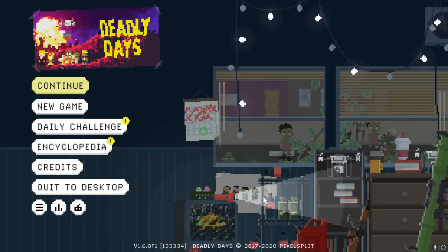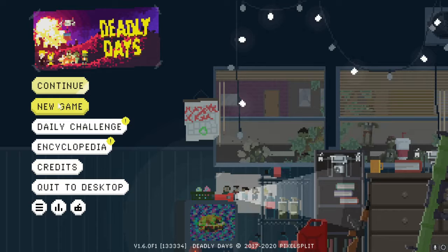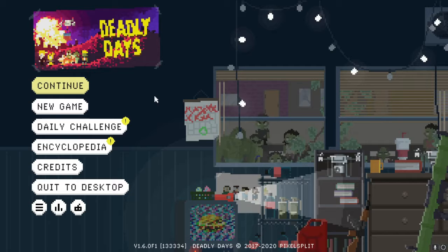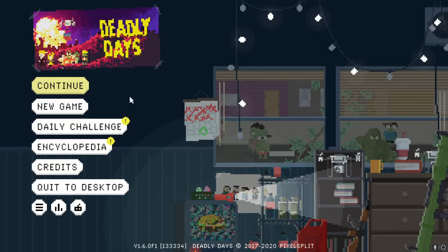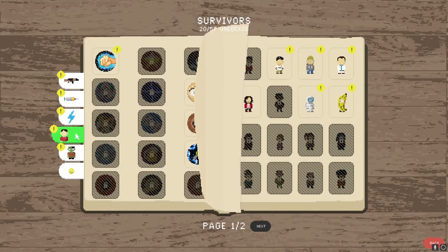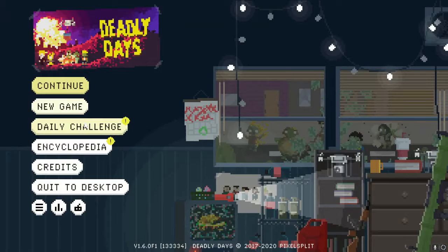Hey, what's up everybody, it's Crosscurrent. Today I'm giving you a beginner's guide to Deadly Days. Deadly Days is a post-apocalyptic roguelike — it's a very fun game. I got it for free, but it's typically around 15 to 20 dollars on Steam. The game's been out for a little while and has some decent updates. On the main page, the credits show the game's credits, and the encyclopedia shows everything you've collected throughout your runs, from base items to weapons, special powers, survivors, zombies, and achievements.